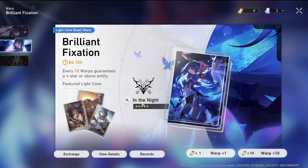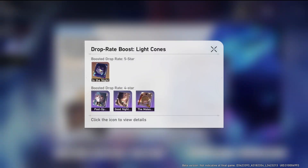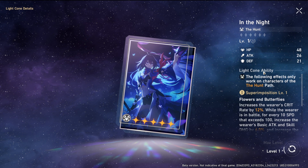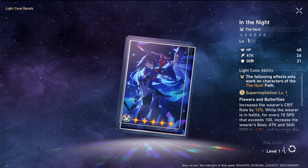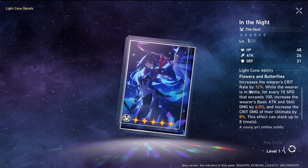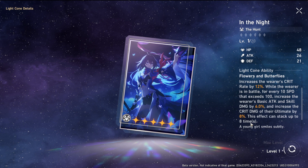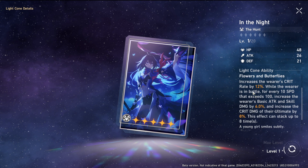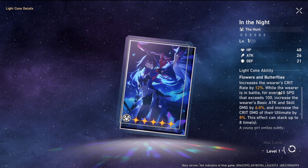Before we jump into the three ways you can get them, let's explain what these actually are. The weapons, or light cones as this game calls them, are literally like artifacts from Epic Seven. If you played that mobile turn-based gacha game, you're familiar — you get an artifact which is a slot weapon for each character, giving flat stats like HP, attack, and defense, plus a passive effect.